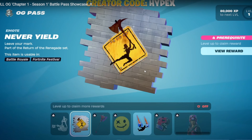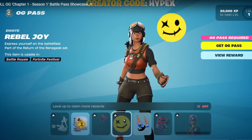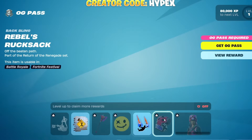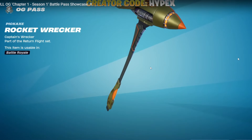Let's see what else we got. Got a different style for that Pickaxe, Racers Reaper this time — just different colors and stuff. Rebel Joy. Wreckfall Contrail, pretty cool. Rebel's Rucksack, that's cool. And then Renegade Racer — I like the other style better, but I think that's cool.